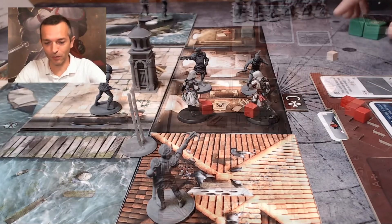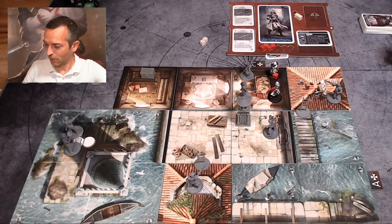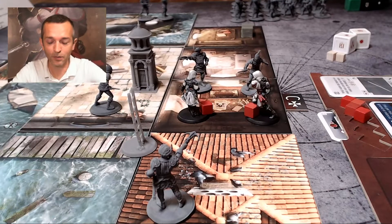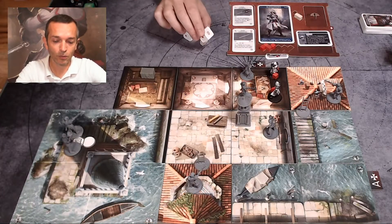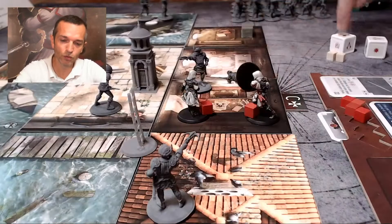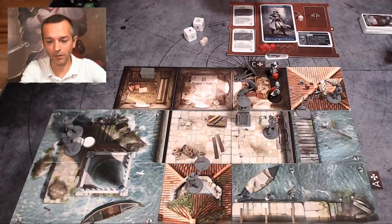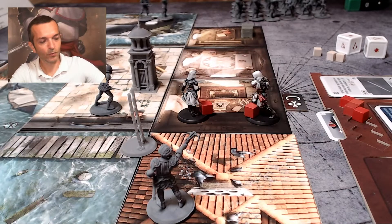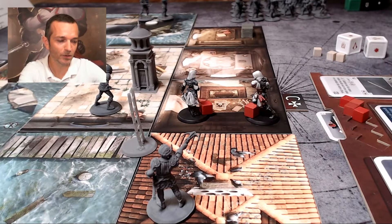Now I can perform an attack — this will be my second action. Now I can show you exactly what happens with Alessandra's special ability. Alessandra can once per turn throw a die with the shield. Let's throw this die — it's a hit. Every hit allows me to take out a guard; they're very weak early on in the game. Now I'll hide the bodies to make them disappear and loot them. I grab as many equipment cards as there are bodies. In this case, I got a smoke bomb, which is quite useful.